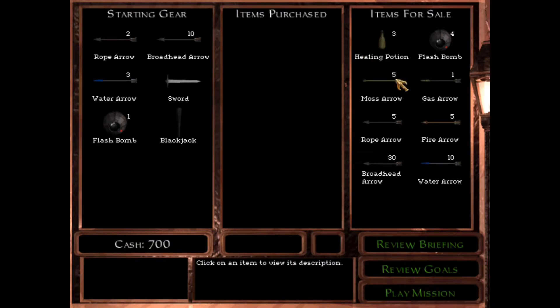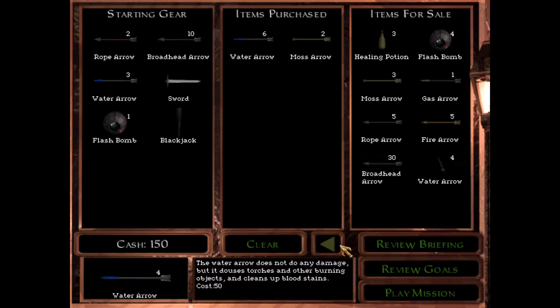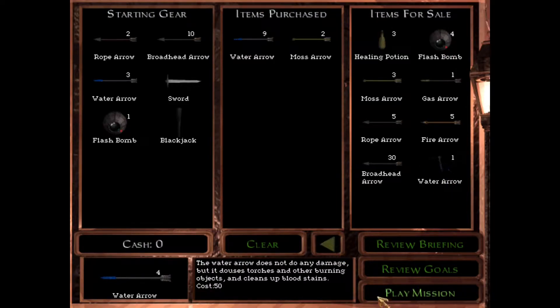We have 700 in cash. I always like to take water arrows with me, especially since we only have three. Water arrows are always nice, because you never know what corridors you might see with lots of torches and then it's hard to get by. I'd also like to have some moss arrows, because for a museum, I could very much picture hallways with these loud clickety-clackety noisemaking floor tiles. Maybe I'll take two of these, and then fill the rest up with more water arrows. Rope arrows, never a bad idea — we have two, and you can usually pick them up again. Gas arrow costs too much. Water arrows all the way.